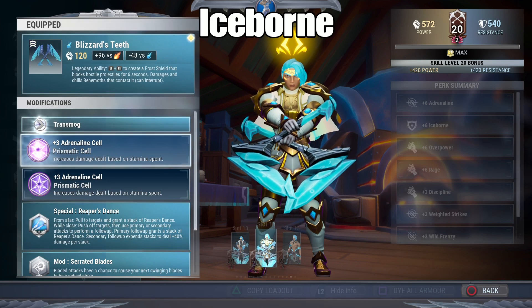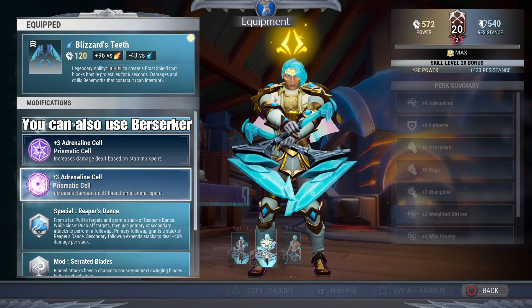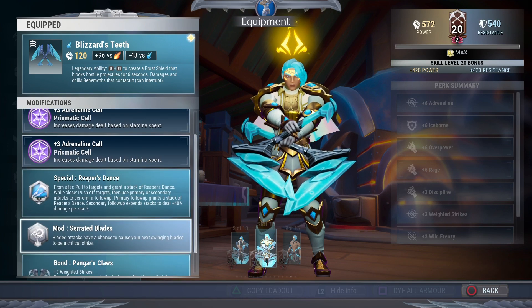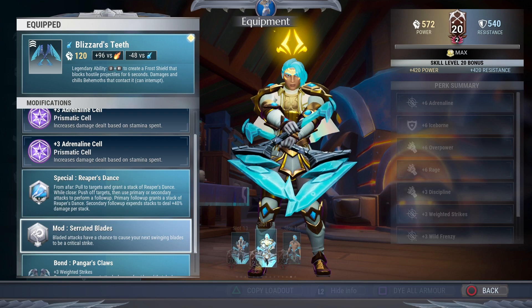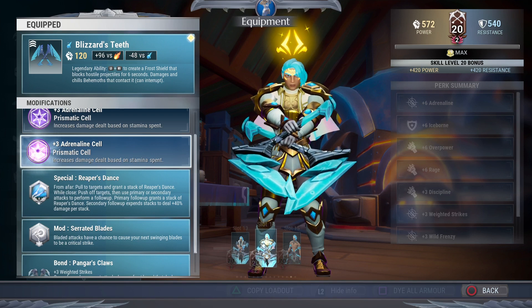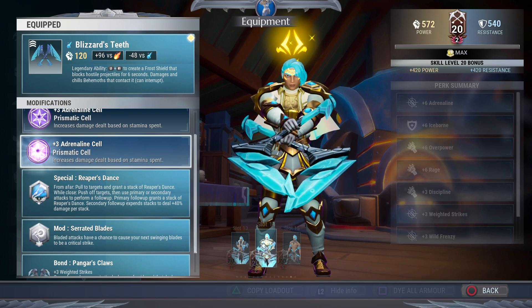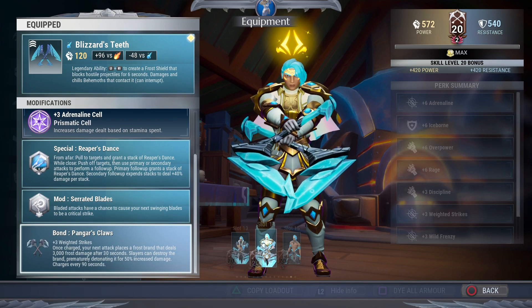Next is the iceborne build. We're throwing two adrenaline cells in the prismatic spots — adrenaline recently got a buff so it does more damage. You want to expend your stamina to increase your damage, which pairs nicely with serrated blades since the swinging blades combo adds extra damage from a critical strike. The more you do the swinging blades combo with the heavy swing, the more stamina you spend, increasing your damage through adrenaline. You can also dodge a lot to expend stamina. Adrenaline replaced rage hunter here because adrenaline is always direct raw damage as long as you utilize it correctly.